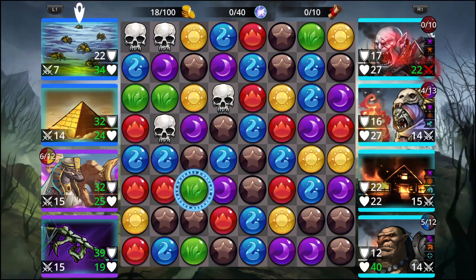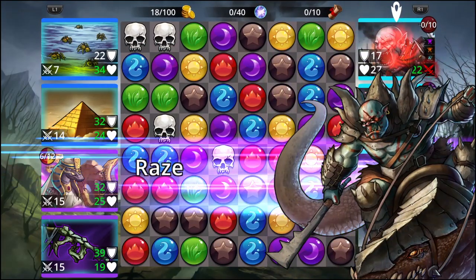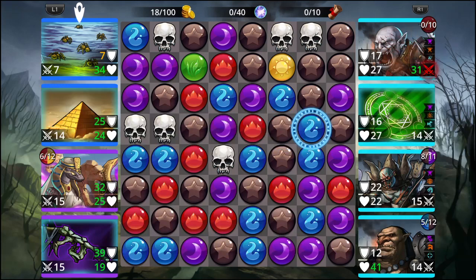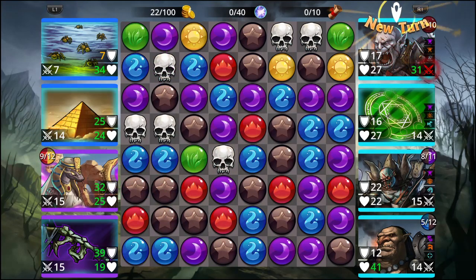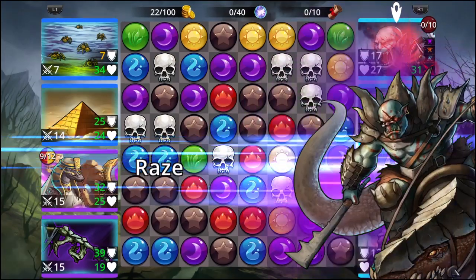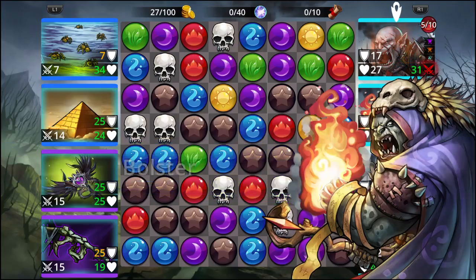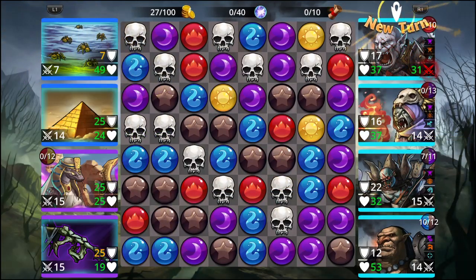Now I need to get some yellows so we can see the third troop. Got four right here. I need red — got some red there. Got some more red. So we got the third troop ready to go. Convert all green gems to skulls. Give 15 life to the first ally — I mean first ally, not first enemy. Heh, everybody's an enemy to me.